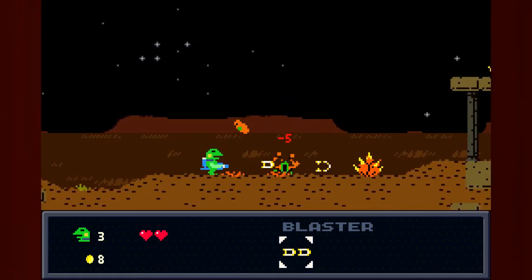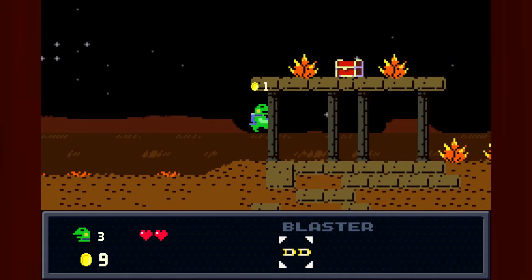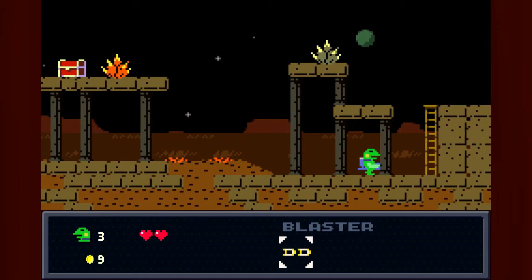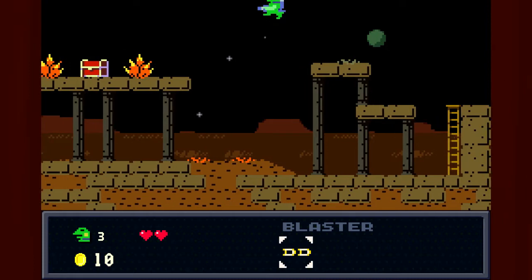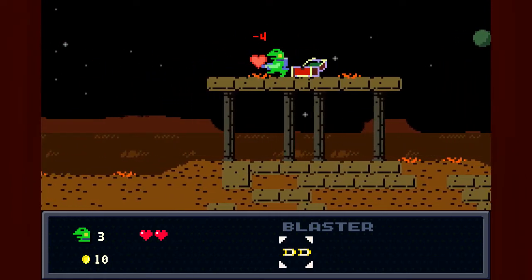This also has a whole bunch of different kinds of enemies with a whole bunch of different kinds of attacks. Some of them are bullet hellish, just like Cave Story. Some of them are just super maneuverable, and you have to avoid them. There's quite a variety. These little flower things — if you land on them you get hurt, so you gotta kind of take them out before you get anywhere near them.